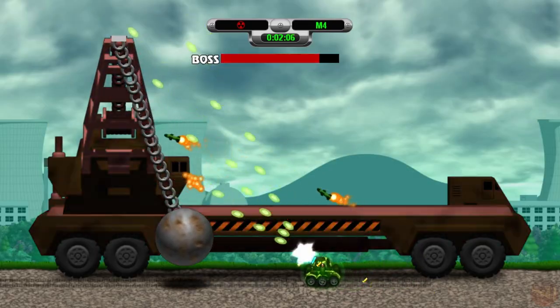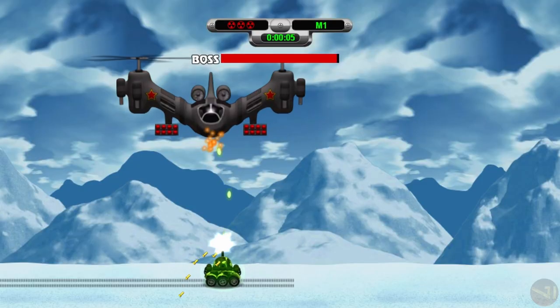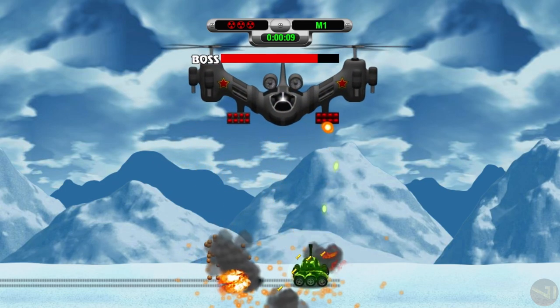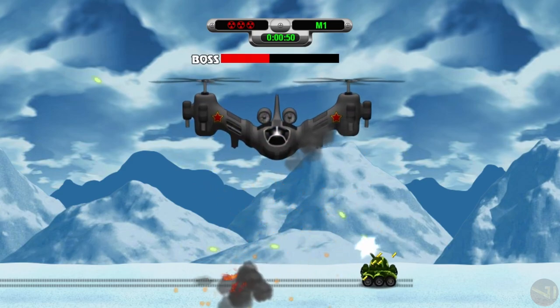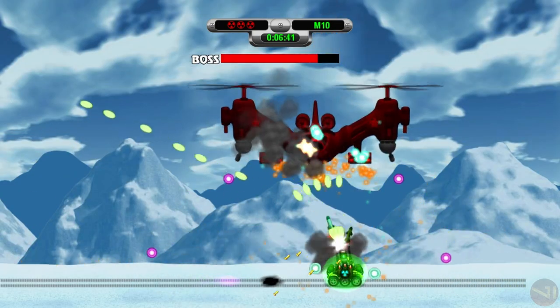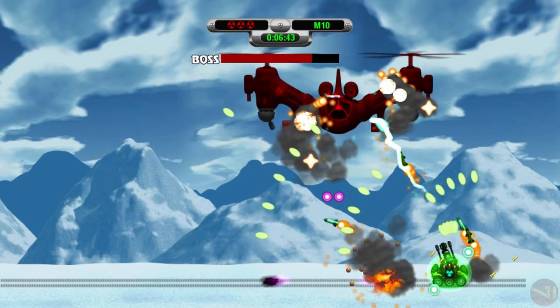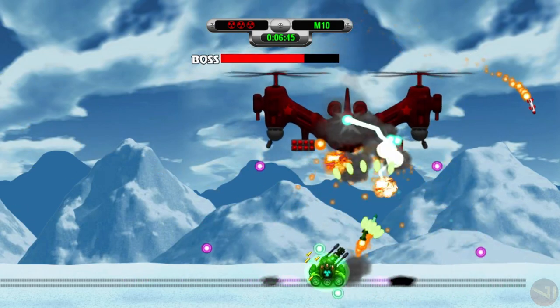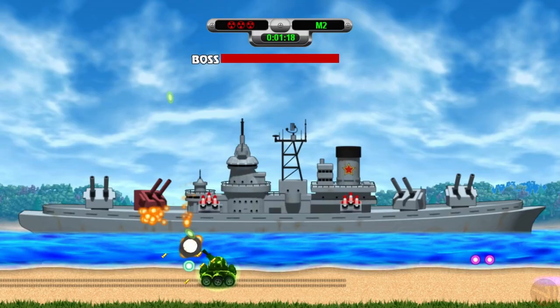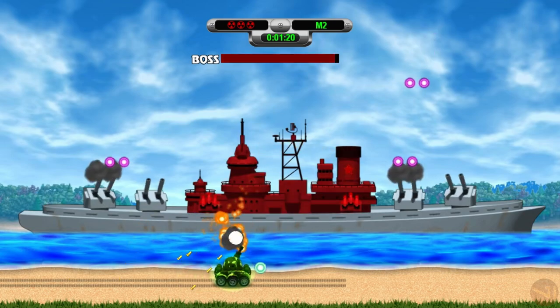I'll briefly go over each boss. The first boss is Twin Blade: the first encounter has the boss with only homing missile weapons on each side, which are destroyable and can render it useless. The second encounter adds an energy cannon on each side, allowing it to still deal damage after losing its homing missiles. One minor difference: on console it fires four missiles at the tank, while on PC it fires two.